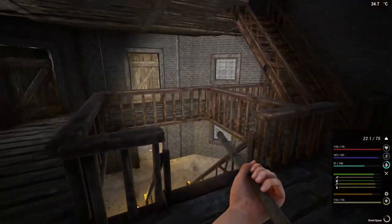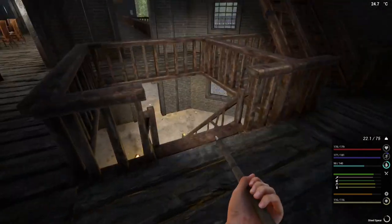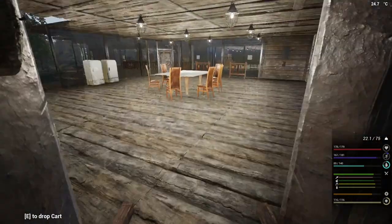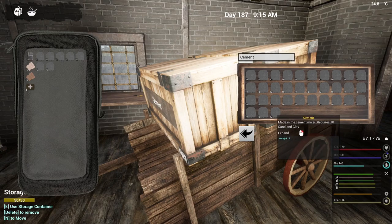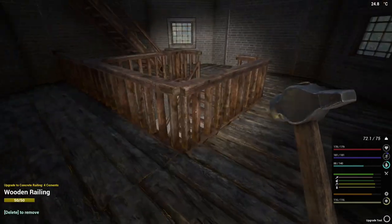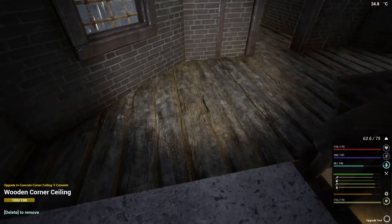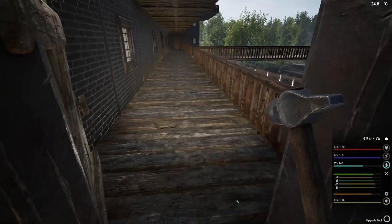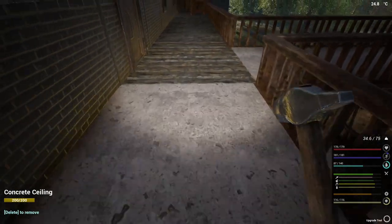I'm going to come up here and get started. I'm going to do this floor first all the way through, and then it shouldn't take too long. I'm just going to move this over here into the actual kitchen and we'll get started. These are only six each because it's flooring, so it's not so bad.